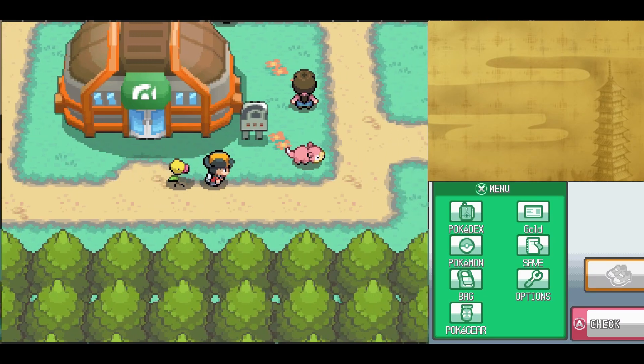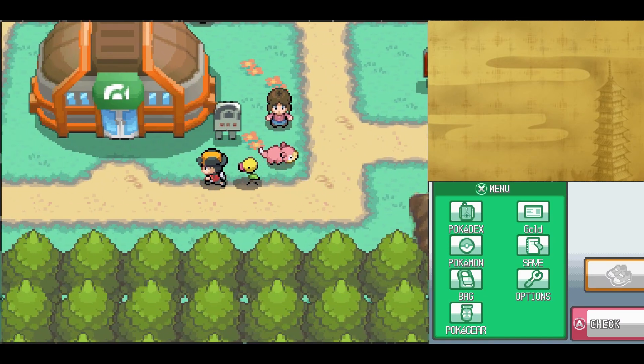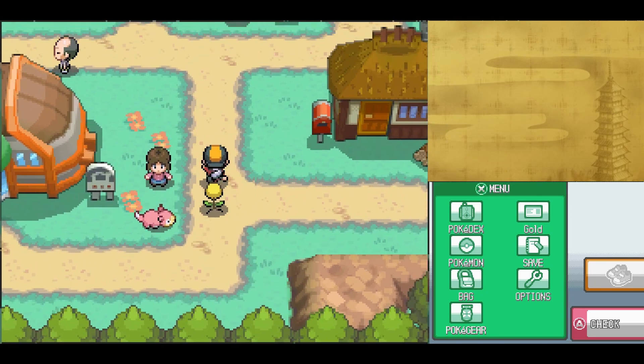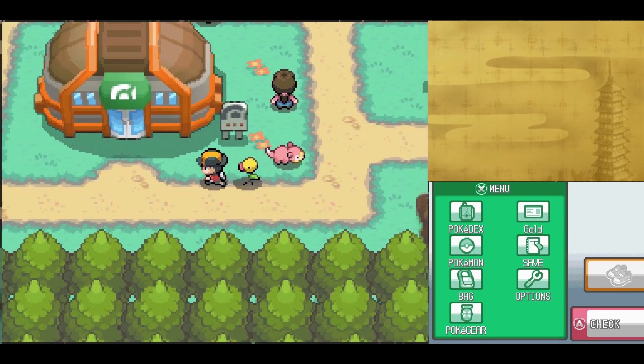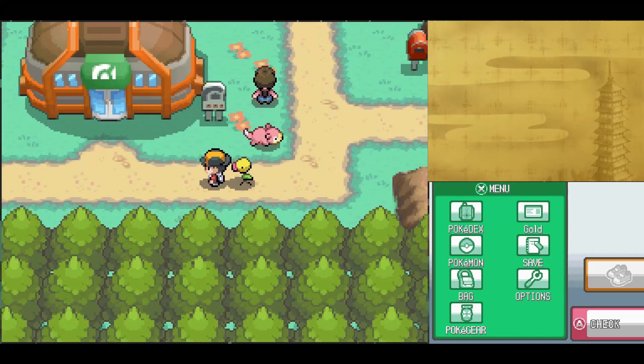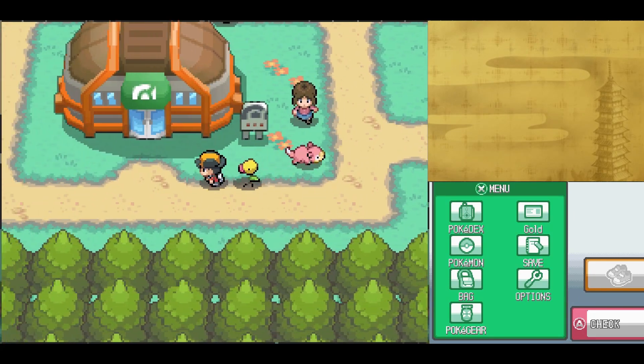Hello everybody, welcome back to more Pokemon HeartGold and SoulSilver. Last time we explored Azalea Town — a guy named Kurt said that there were some Team Rocket troubles at Slowpoke Well, so he took them out. We also got the ability to craft Pokeballs from him. This time, we take on the gym.